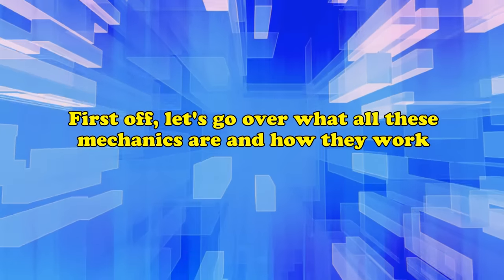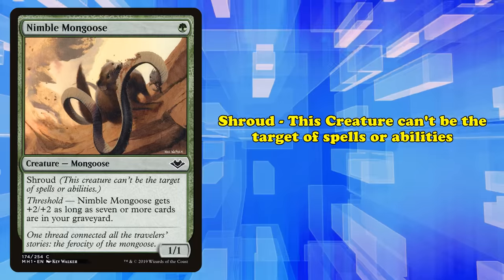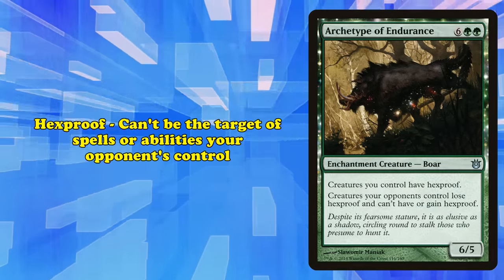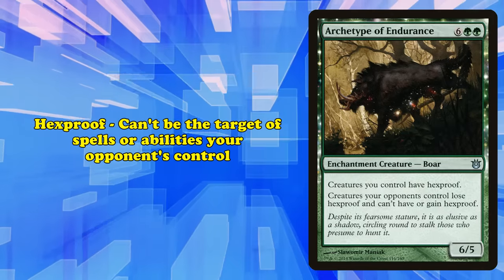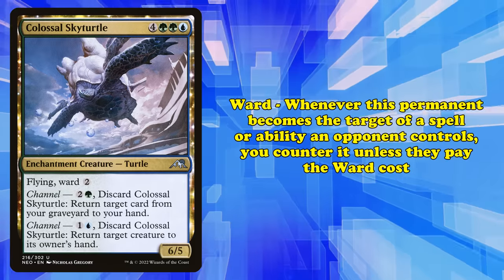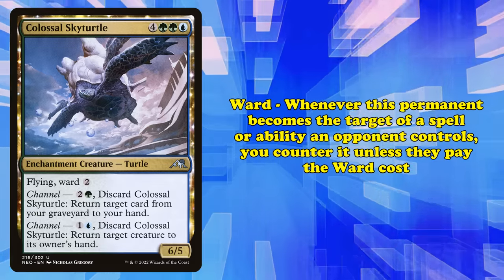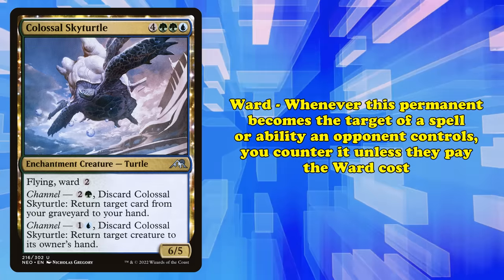Starting off, let's go over these abilities and how they work. Shroud makes it so that no player can target the permanent with spells or abilities of any kind. Hexproof makes it so that your opponent can't target the permanent with spells or abilities, but you could, unlike with Shroud. Finally, Ward makes it so that whenever the permanent becomes a target of any spell or ability an opponent controls, you counter that spell unless your opponent pays the ward cost.